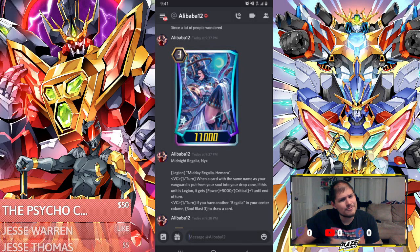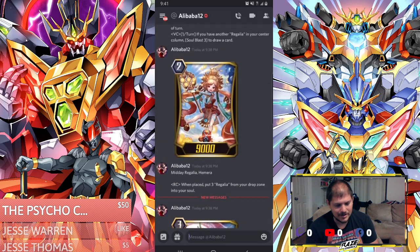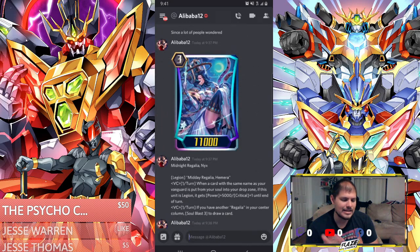The name restriction in the back row is weird but I can accept it, because Regalia does have their own G0 now, so you will have a G0 in the back row for this. What they want you to do is: you Legion, Soul Blast 3, draw a card, and then you just keep going back and forth with that. You soul charge 3 Regalias and do it again. Most likely this card is going to always maintain a crit potential.